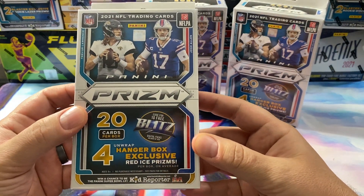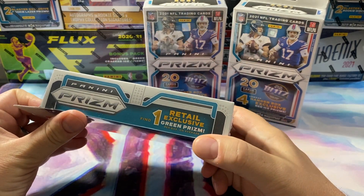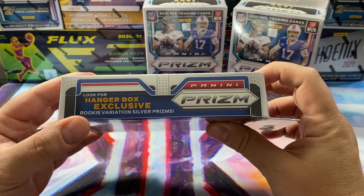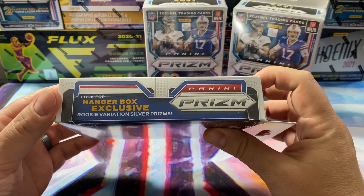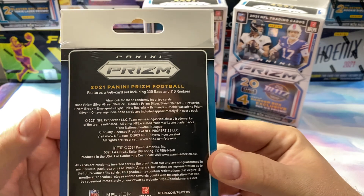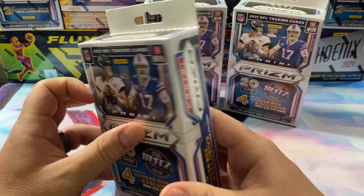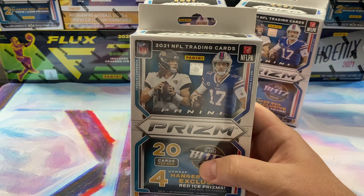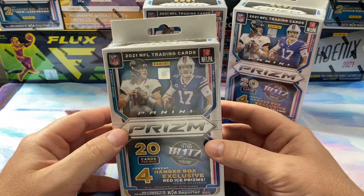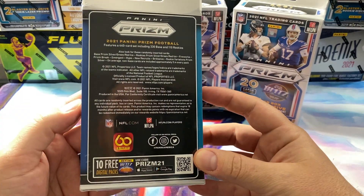We're gonna get 20 cards per box and we're looking for four hanger box exclusive red ice prisms. There is one retail exclusive green prism, hanger box exclusive rookie variations — similar to what Mosaic had I'm guessing. These ones are not guaranteed so those ones might be a little bit more rare. The chase cards are actually not quite as good in this, in my opinion, versus Mosaic where you could get a honeycomb, the variations, genesis — there was a lot of really good stuff to push the ceiling up.